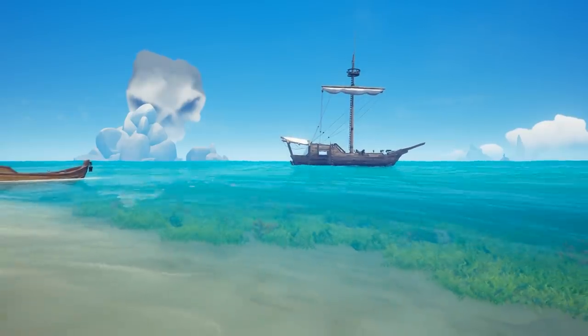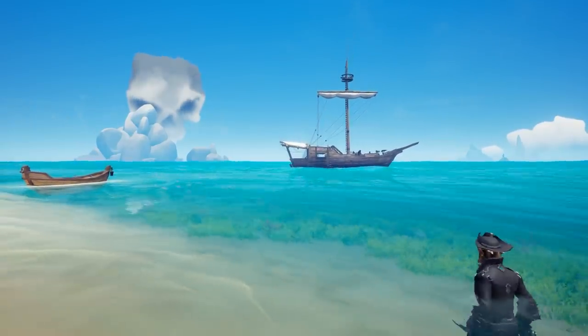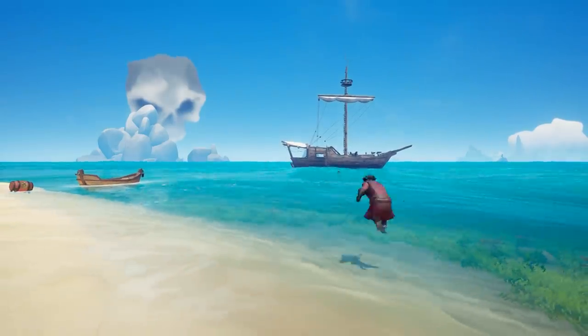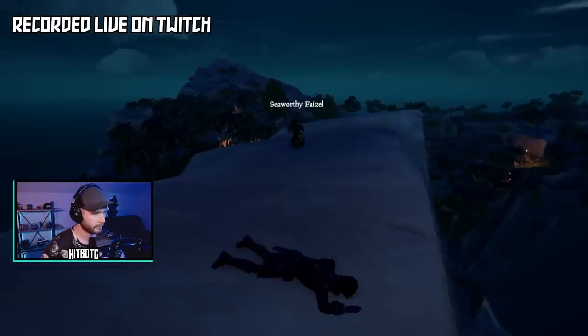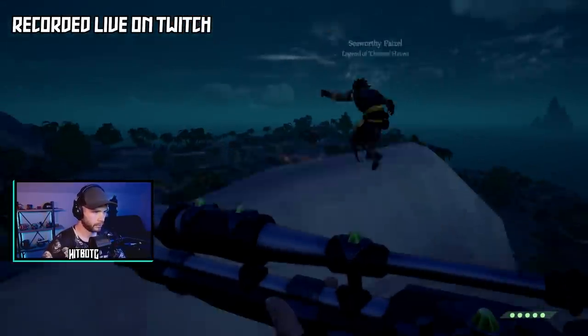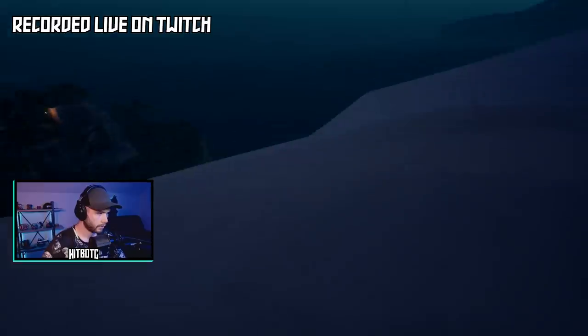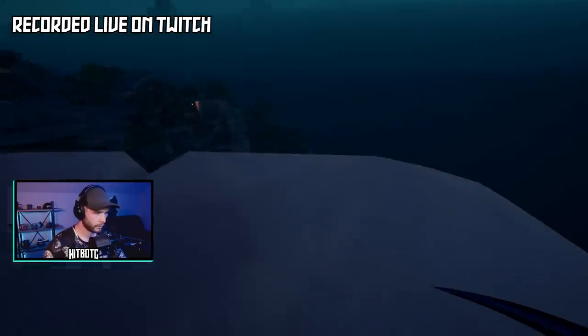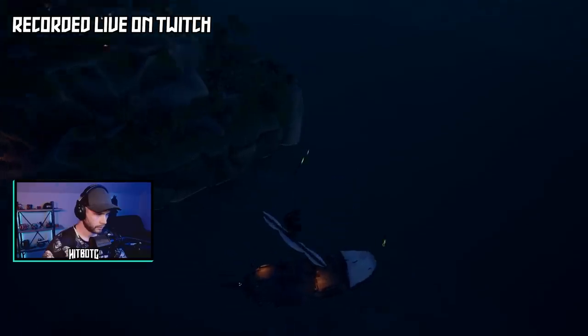Now that we've covered the damage, let's take a closer look at the sword lunge. The sword lunge is quite possibly the most important skill to master on the seas. It will allow you to get around quickly, give you an edge in combat if used properly, and most importantly, give you the ability to achieve pirate king status by boarding unsuspecting ships from high places.